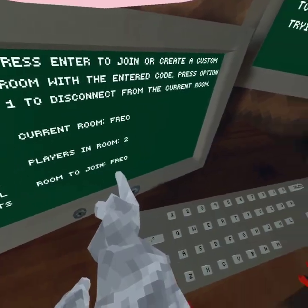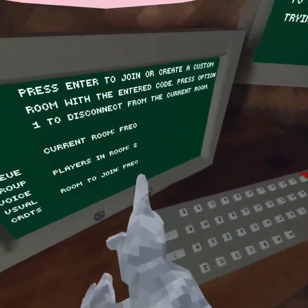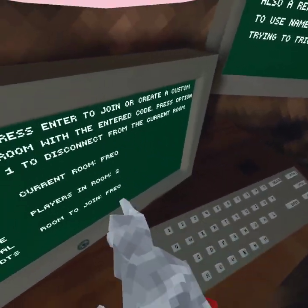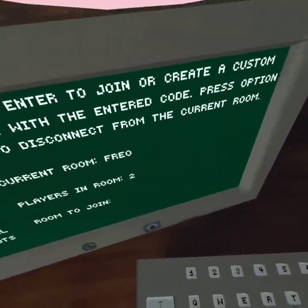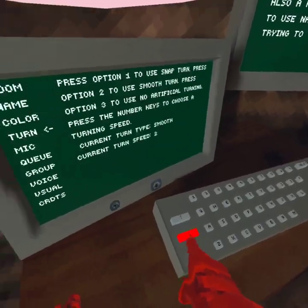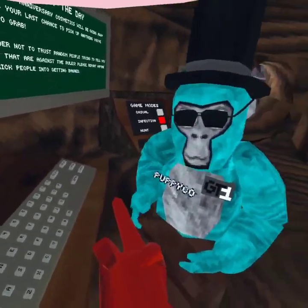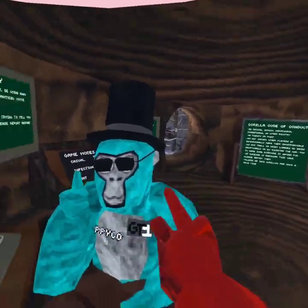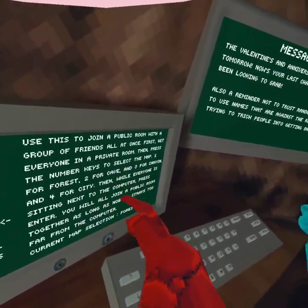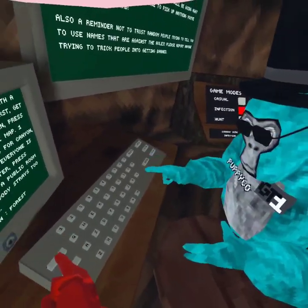So what you want to do is go into a private lobby first, and then you gotta get into the private lobby with your friend. You want to delete the code so it doesn't say anything in there. Then you want to go down to group and pick the map that you want — in this case we're gonna do forest. So you'd each press one for forest. Just read that and know what number it is.